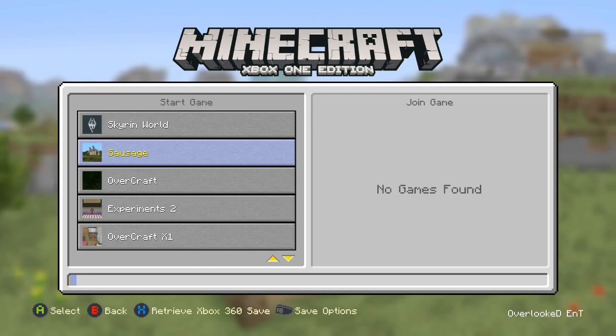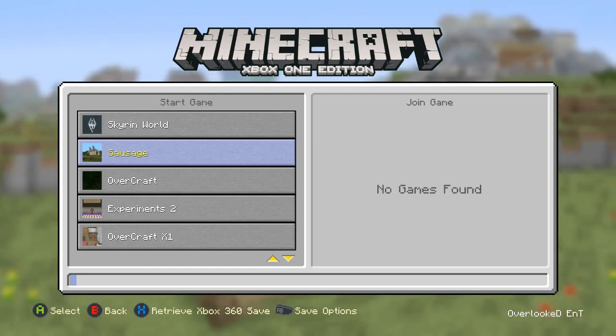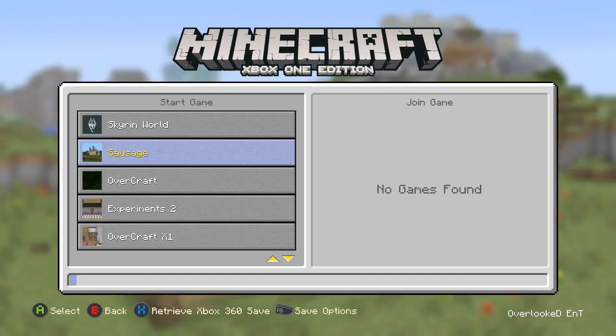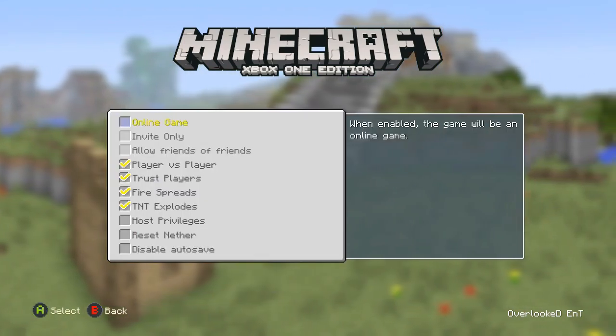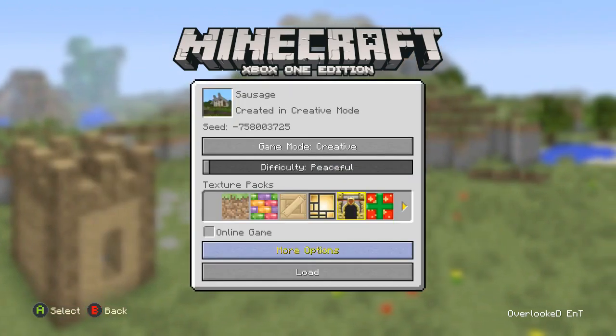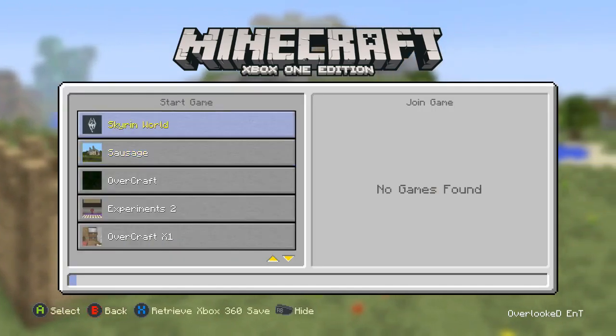Let me show you. The video I did on bringing worlds over involved the 'Building with Sausage' world. So here it is on my Xbox One. More options — do you see the option? No, you do not. But you will see it after I do this.